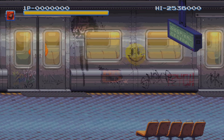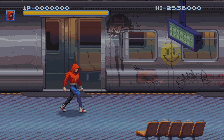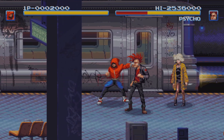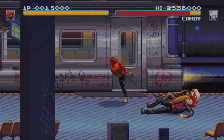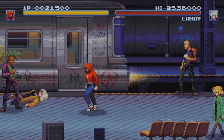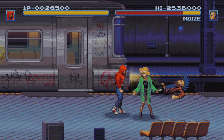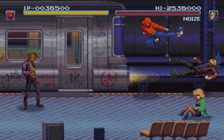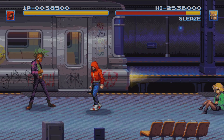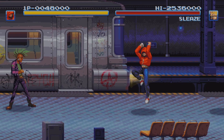I'll skip forward a little bit here. The first one is a sort of beat-em-up in the style of Renegade back in the day — very Streets of Rage. Simple controls: A to jump, B to punch.